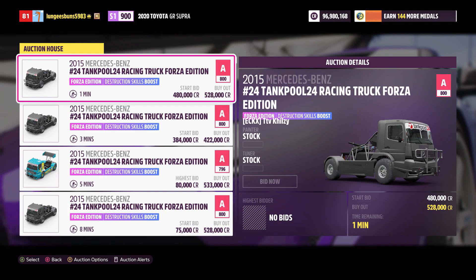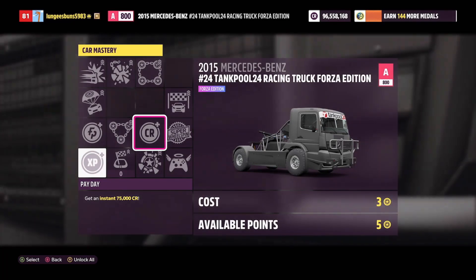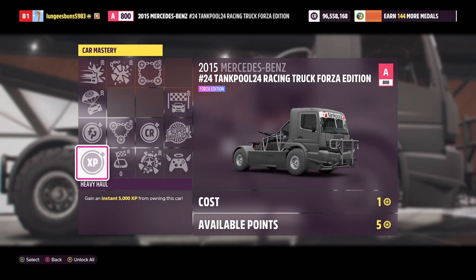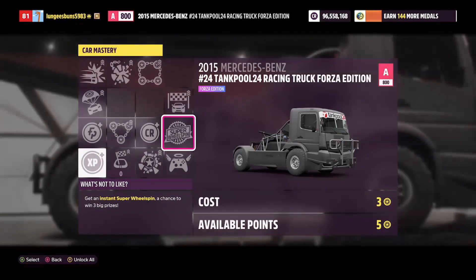So the first car on the list is actually the Mercedes-Benz Tank Pool Forza Edition. You can get it for around 400,000 credits from the auction house, and you'll get 75,000 credits back and a super wheel spin for only 9 skill points. This makes for a great car to farm, as it's relatively inexpensive in terms of credits, and getting a super wheel spin for minimal skill points is also a huge benefit.